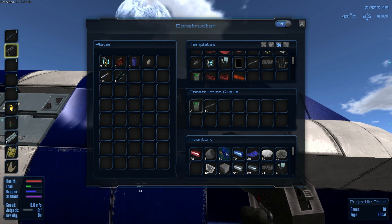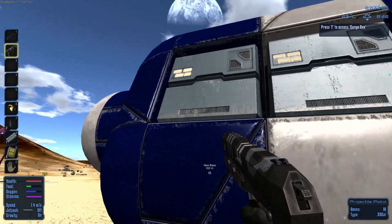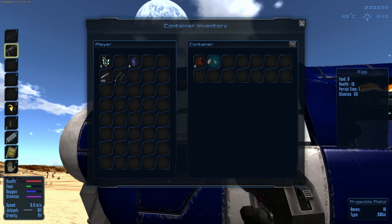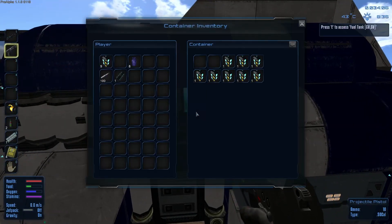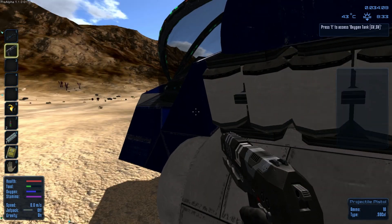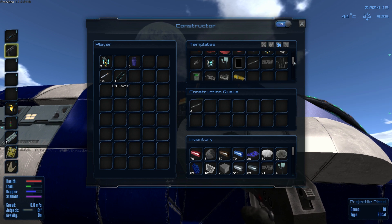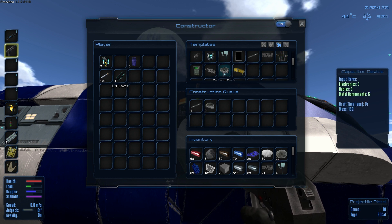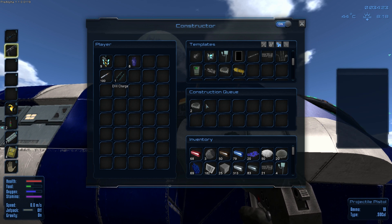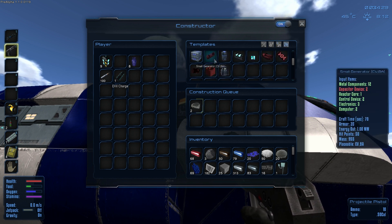I'm not sure what alien parts are for, we'll keep that in our inventory for now. We also picked up an egg earlier and I don't really know what that's for. We're looking good on power, eight oxygen bottles — we're okay. It's just the crafting that's taking a bit of time. Maybe we need multiple crafting stations. Capacitor device — do I need two of these? Yes I do. I should have enough — yep, 10.